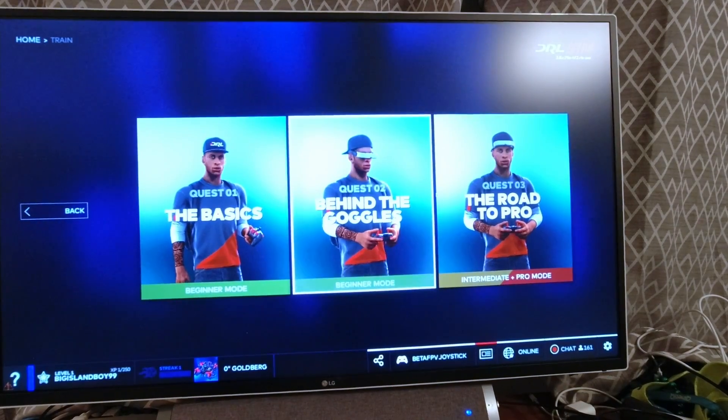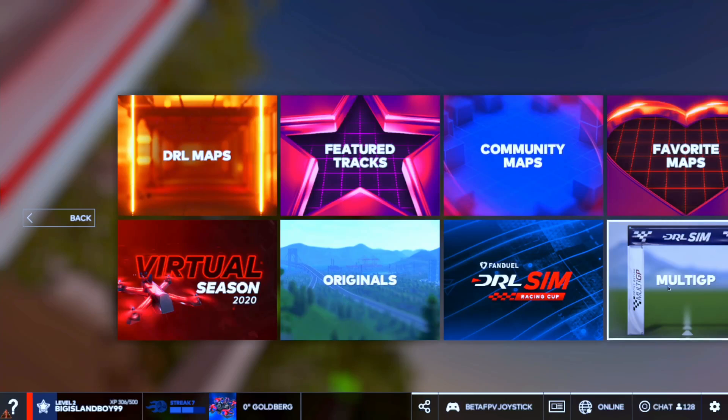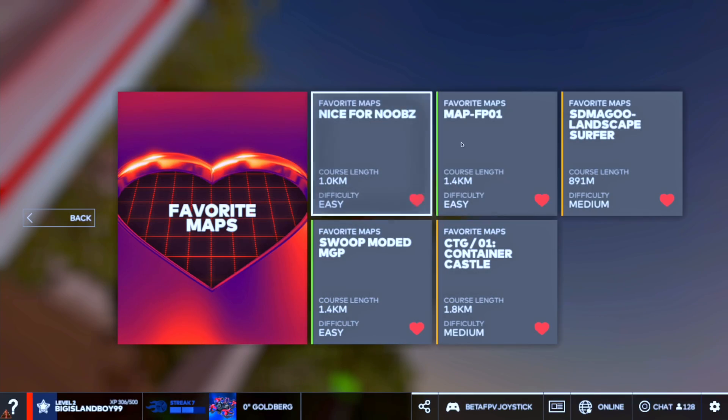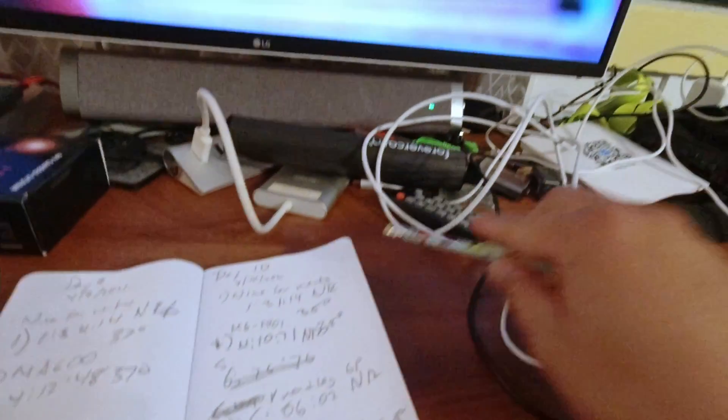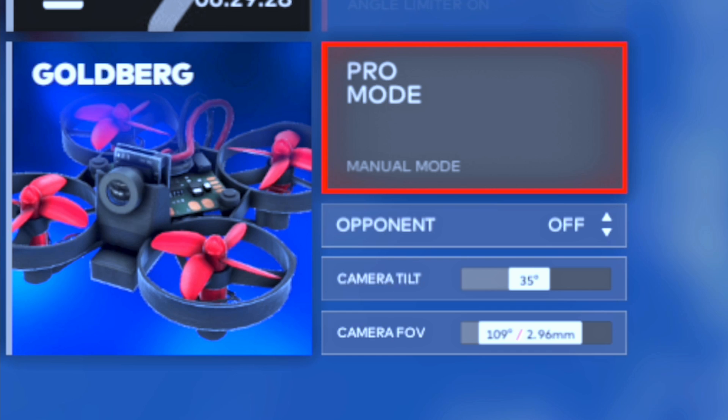If you are going to take this challenge, number one: set a schedule for yourself. You cannot just do the tutorials — it will drive you nuts. Maybe for the first five days split it 50-50. I would spend maybe half an hour doing the simulator and half an hour doing a solo race course. Number two: definitely put at least one hour in a day for 10 days straight. My third advice is keep a log — pick at least three courses and fly those consistently throughout the 10 days. Log your time, what drone, what angle your camera was at, what field of view.